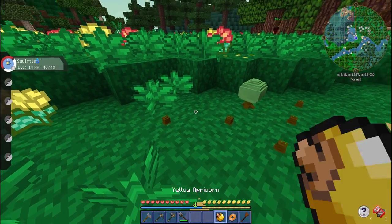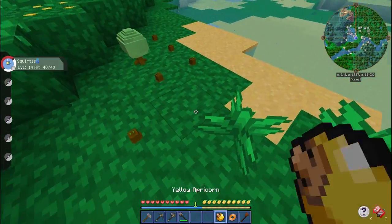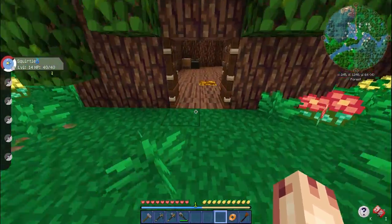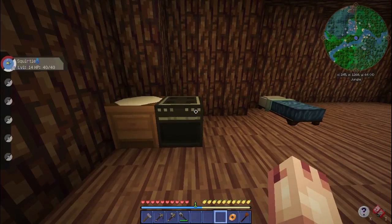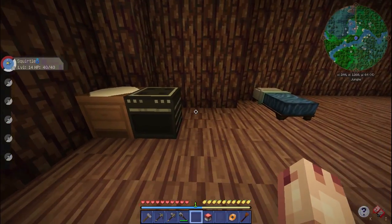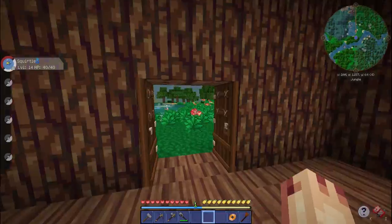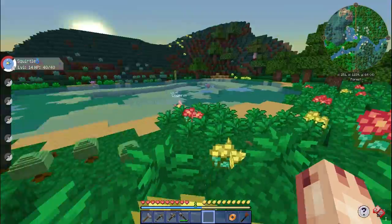We are starting on our Apricorns — though they can't be planted in some areas due to spacing. There's a Pokemon in my house — get out! I can't even battle you to kill you because you're level 20. We have no chests — let's fix that. We only have one chest but that should be enough for now. Oh my god, this GUI is so good. I love it — it's so good!